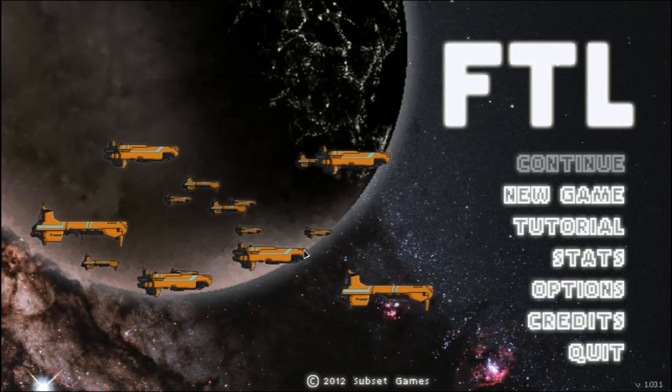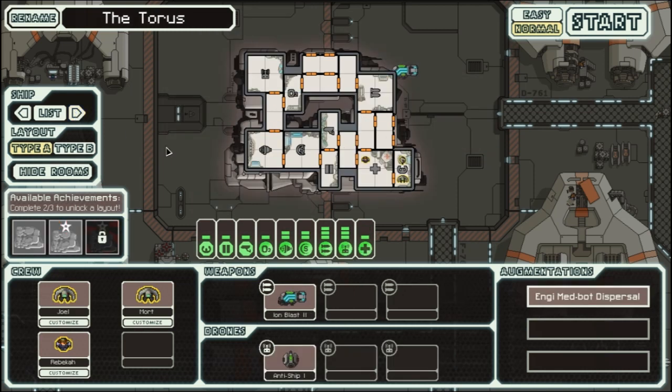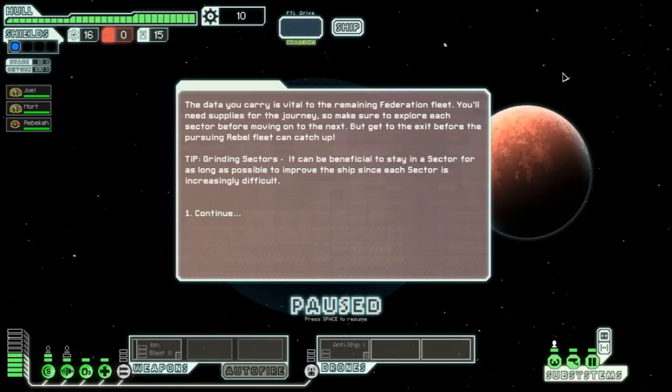Hey there, it's your gamer friend PD and I'm back in FTL for another session — we're in normal mode. We beat the boss, I like to say it just to remind myself. We're up to the Engi ship, I'm going back for it. I died so many times with it, I'm just used to the quirks of the Engi ship and I feel like I'm getting farther along with that one.